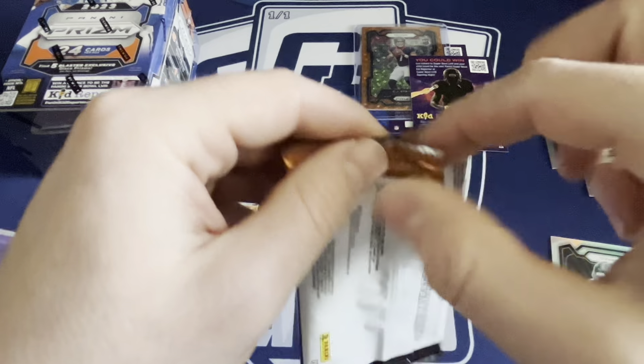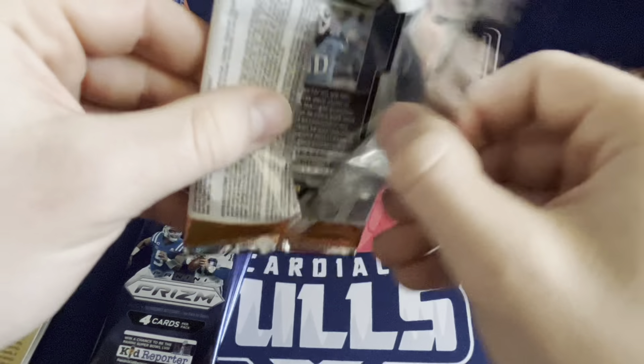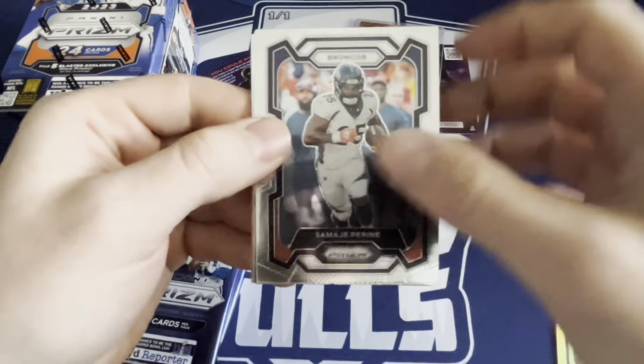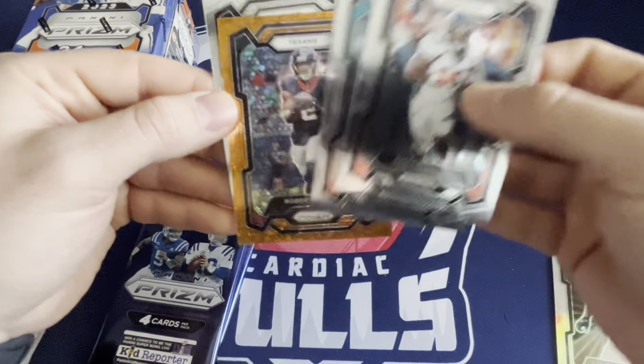Xavier Hutchinson - Texans are hot this year. Second receiver behind Tank Dell - Trellon Burks. Orange, Mac Jones. Let's see if box number two can be as kind to us as number one was. Getting the base pile out of here.